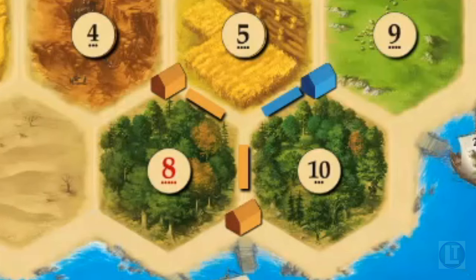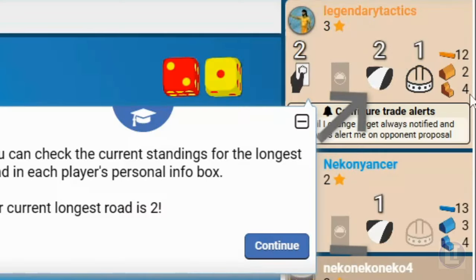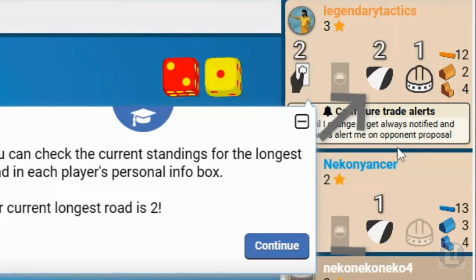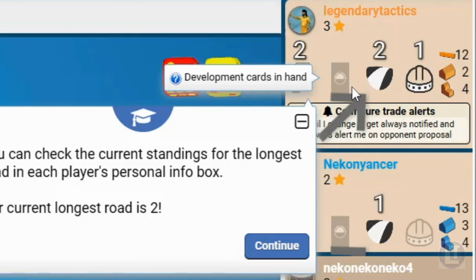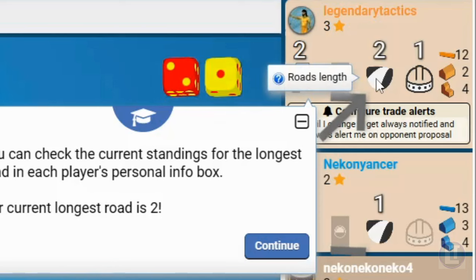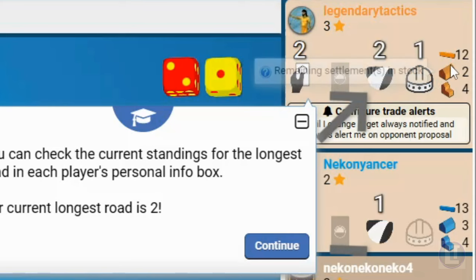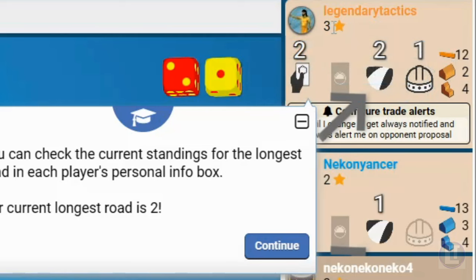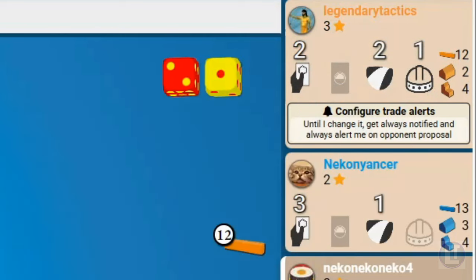Currently the longest road is two. If you're playing on Board Game Arena, there's a status box showing number of resource cards in hand, number of development cards in hand (face down and unviewable by opponents), the longest road length, army size, remaining cities, roads, and settlements in stock, as well as our victory points — represented with a little star beside them.